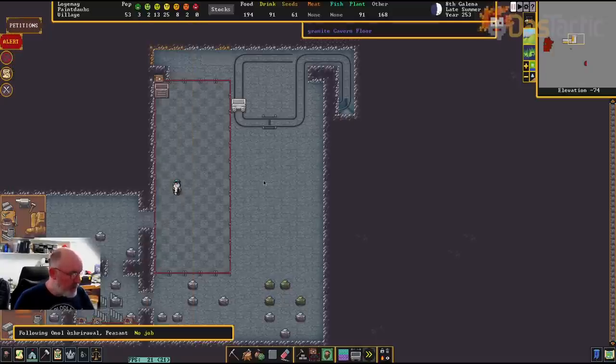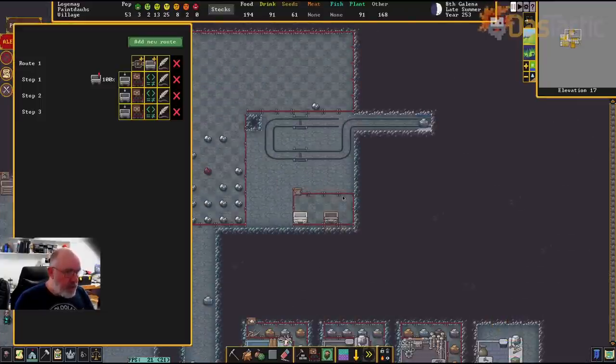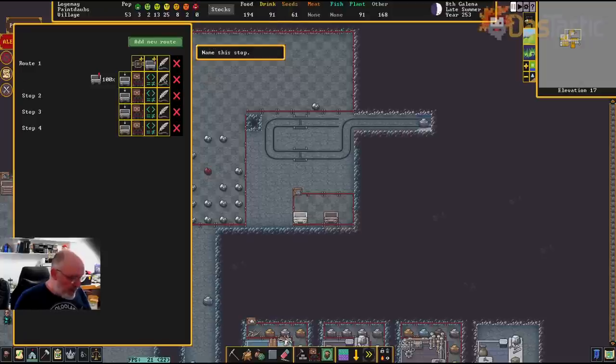Going back up, I'll reallocate the stops. After stop one we want to go to the dump stop, then after that to the load stop, then on the way back go back up to stop one. So I'll add stop four, and I can rename these. Stop one is the upper load, stop two is the lower dump, stop three is the lower load.